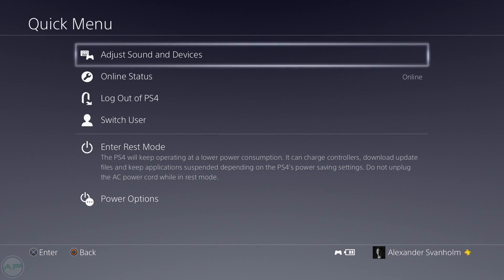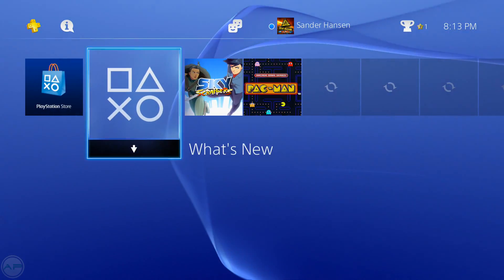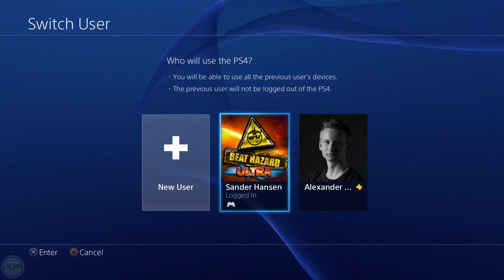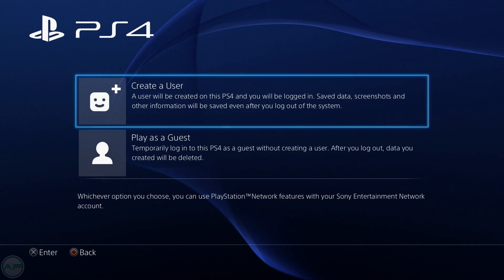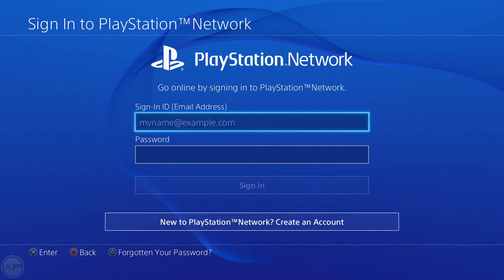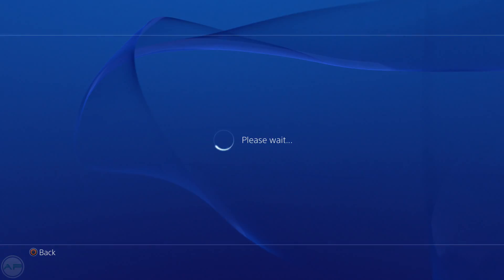While you're in your primary PS4 account, you will go and log out. Once that's done, we need to switch user and create a new user. Select 'Create a User' and accept. On the default login screen, go down to the button and create a new PlayStation account.